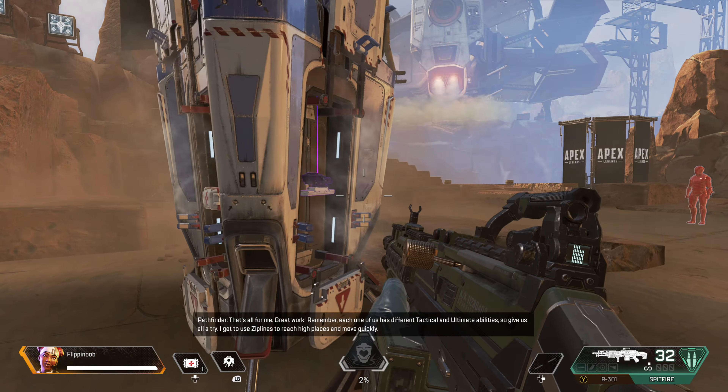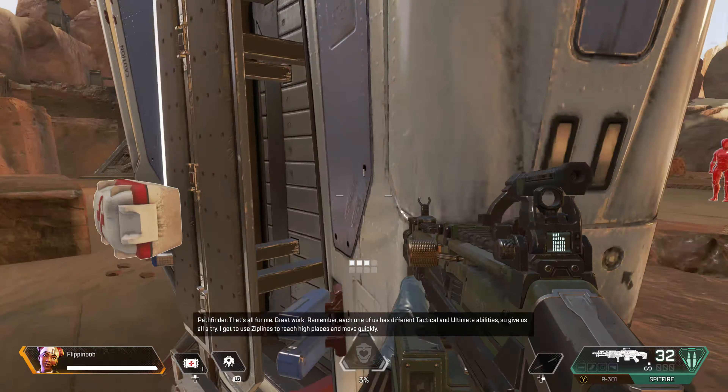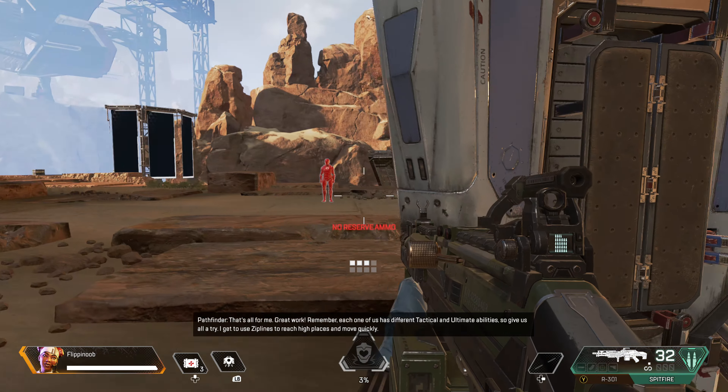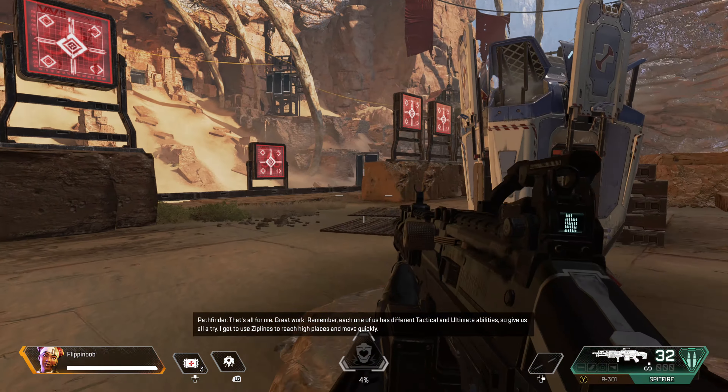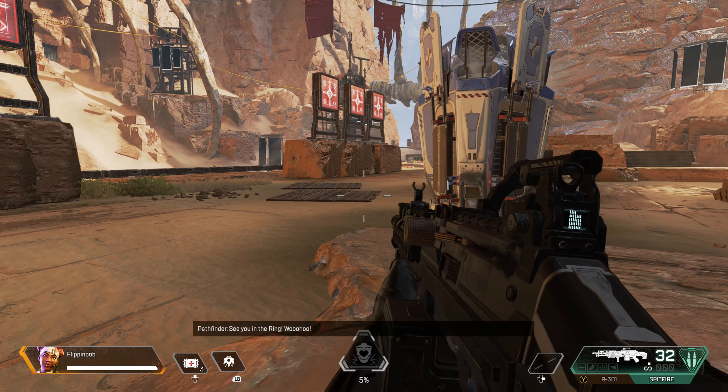That's all for me. Great work. Remember, each one of us has different tactical and ultimate abilities, so give us all a try. I get to use zip lines to reach high places and move quickly. See you in the ring.